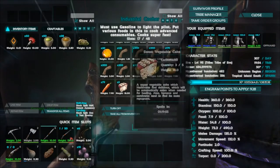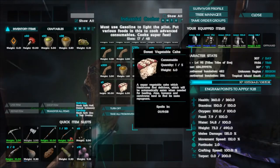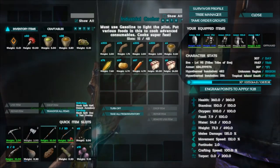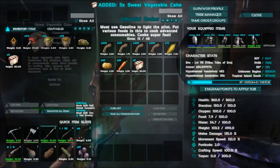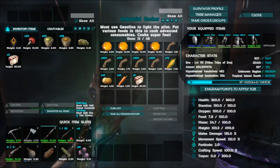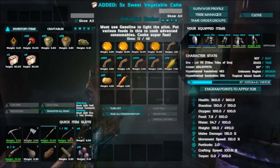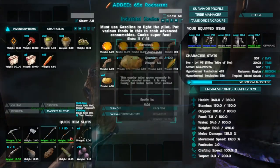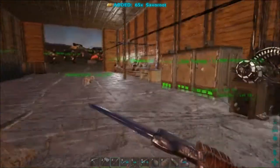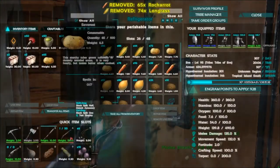There we go, there's a veggie cake, there's a couple — they're really cranking out now. These are gonna spoil in the cooker in an hour and 20 minutes. If I put them into my inventory, that's still an hour and 20 minutes. We made 10, just like we thought we would. I'm gonna take the vegetables out here that will spoil and put them back in the fridge.